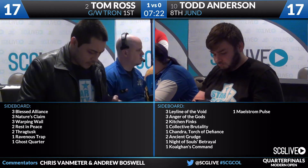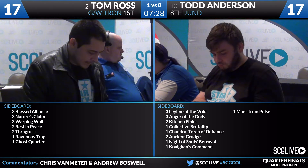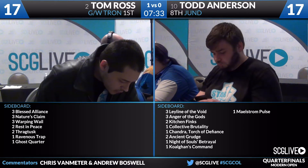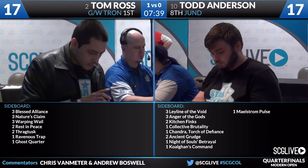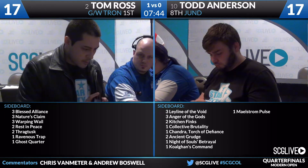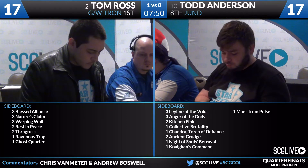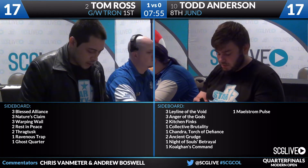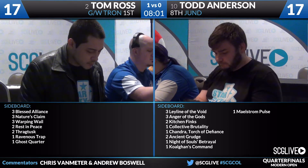On Todd's side: three Leyline of the Void, three Anger of the Gods, two Kitchen Finks, one Collective Brutality, one Chandra Torch of Defiance, two Ancient Grudge, one Knight of Souls Betrayal, one Kolaghan's Command, one Maelstrom Pulse. Unfortunately the Fulminator Mages are missing, but Todd has good options: Chandra for a more midrange approach, Ancient Grudge to deal with Tom's artifacts, and Kolaghan's Command and Maelstrom Pulse for similar reasons.